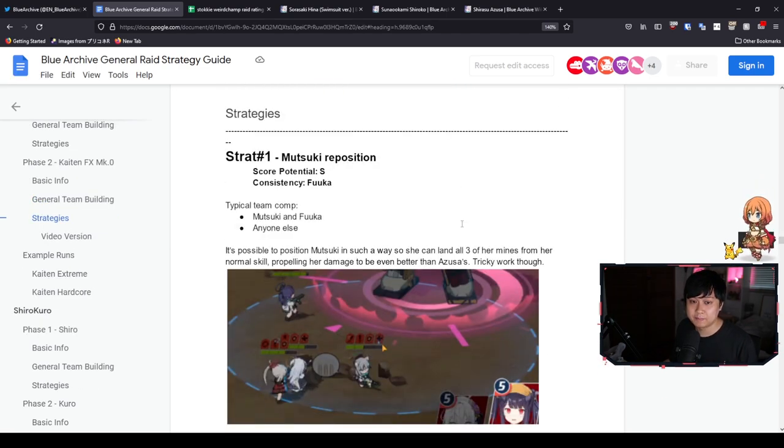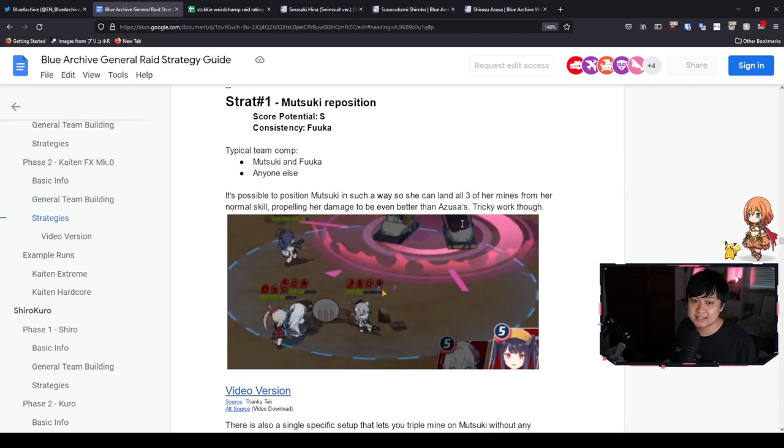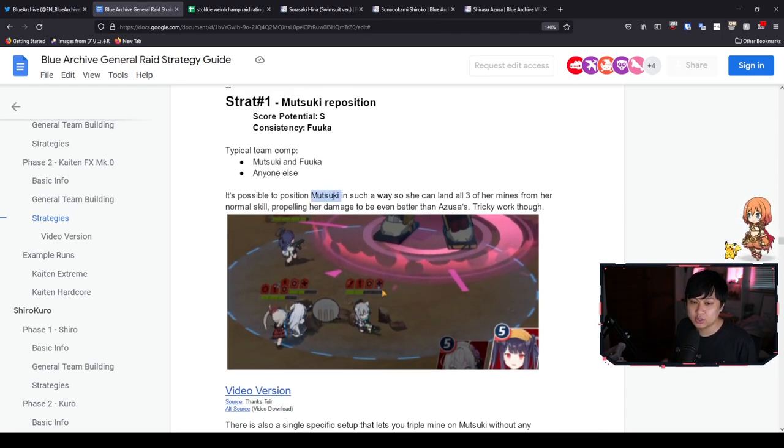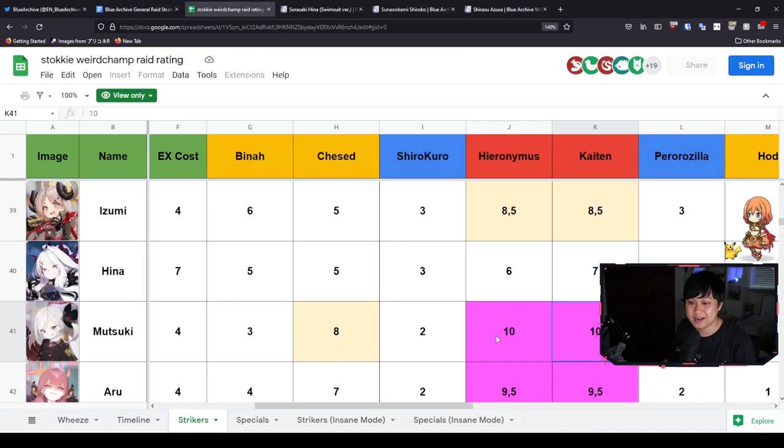To wrap up this boss, there's one more strategy Korsu outlined called the Mutsuki Reposition. The idea is to position Mutsuki so she can land all three of her mines from her normal skill, which you do using Fuka. This actually gives her more DPS than Azusa, which is insane. Looking at Stokki's weirdchamp rating, she's rated a 10 for Kaiten if you can pull this strategy off. If you can't, she's just okay and wouldn't really be better than your Sericas.